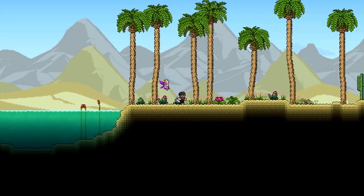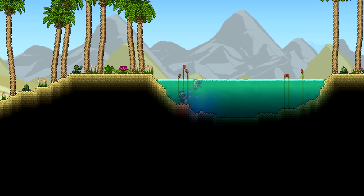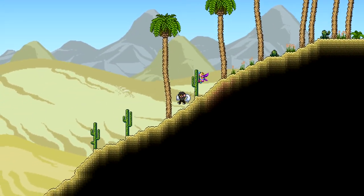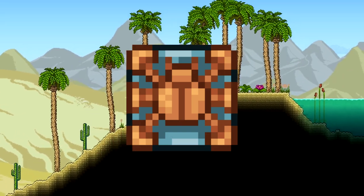Up first, I'll be going over changes made to the actual biome. There hasn't been too much change for the surface other than the addition of the Oasis mini biome. The Oasis contains a body of water with some trees surrounding it. The Oasis can be a great spot for fishing because you can obtain new crates, which I'll talk about later on in the video.